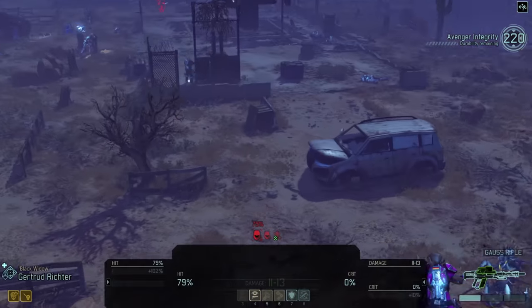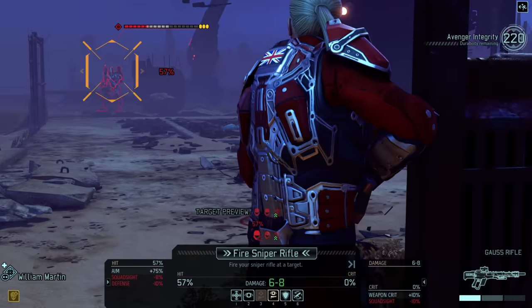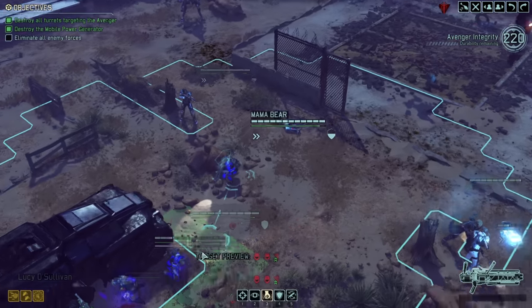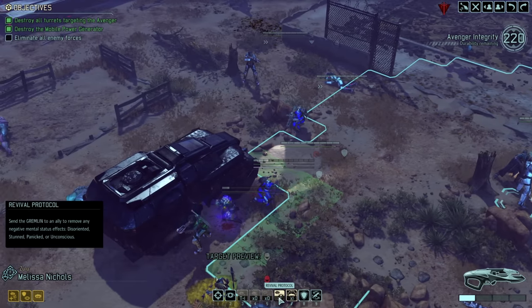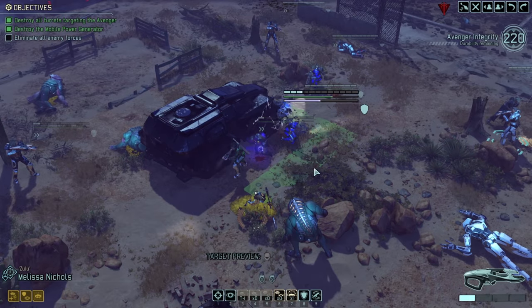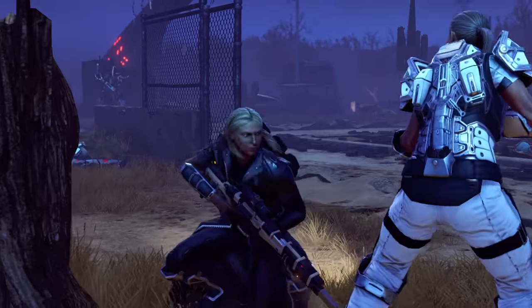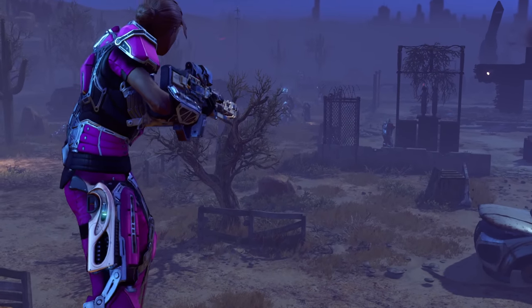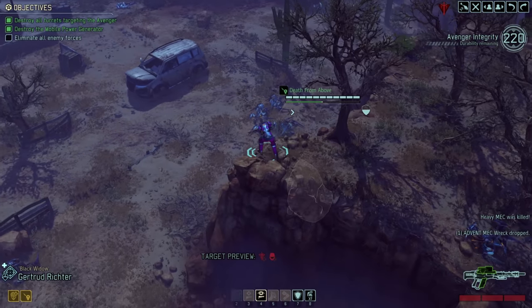Yeah, not great but almost got through the armor. More - yeah, I didn't get it. Full revival protocol should also cure the disorientation. Then let's just deal some damage - please, thank you. Good, now we're going to kill this guy. Very good, and that gives Death from Above for reload - I'm already thinking about the next turn.